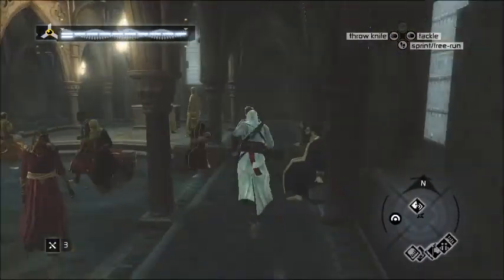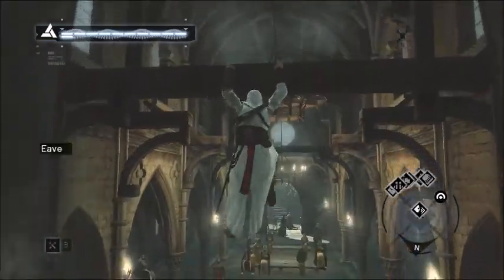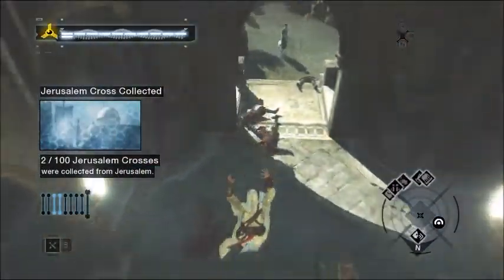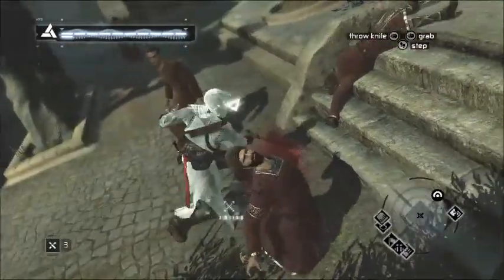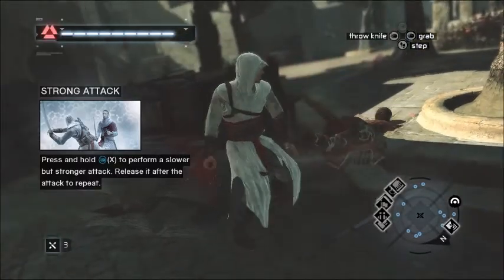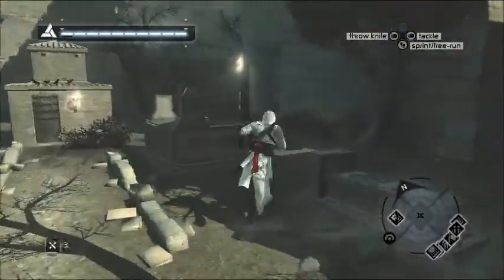The easiest way to get up is to the front of the church. Jump across the chandeliers, and up here in the corner, as you see, is our first Templar.